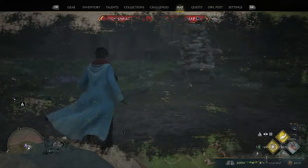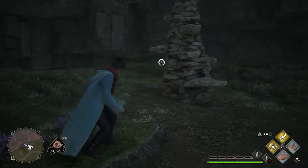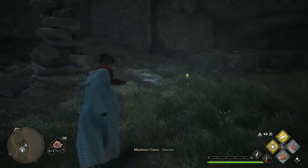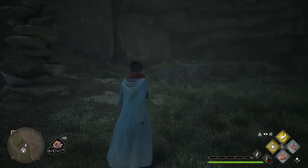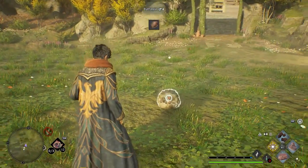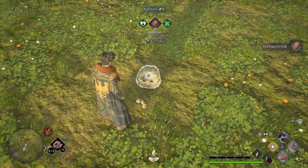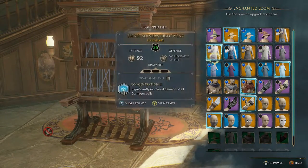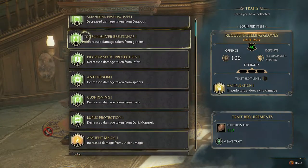Every creature sells for exactly the same cost, and Puffskins are the easiest to capture, so if you're trying to make a lot of money fast this is the area and creature to use. Capture as many as you want and sell them in Hogsmeade if you need gold. Back in our Room of Requirement vivarium, after grooming and feeding your Puffskin you'll be rewarded with Puffskin Fur — which you need at the loom to apply any Tier 1 traits to your gear.